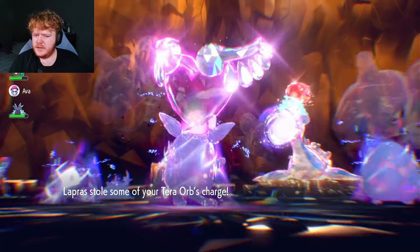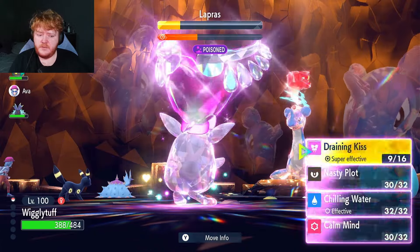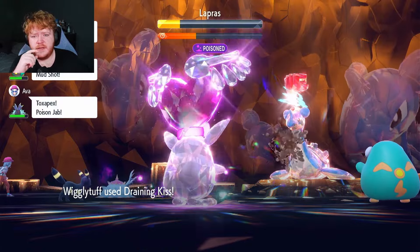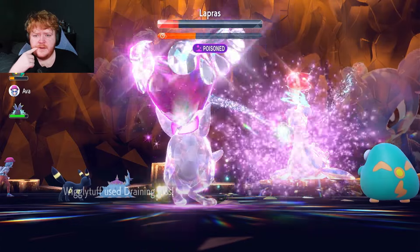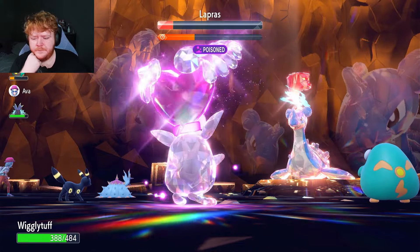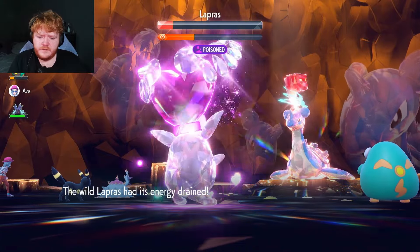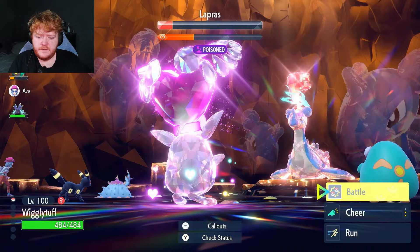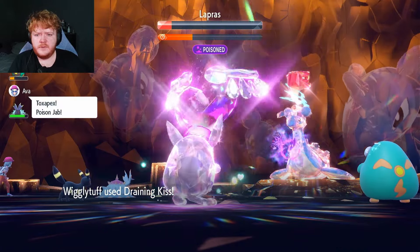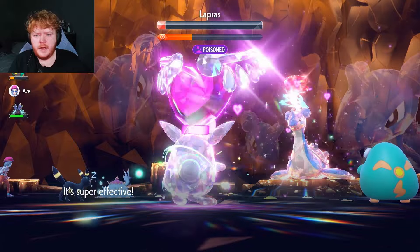He's probably just gonna keep using Hydro Pump, so I'm in no danger of getting stuck paralyzed. I'll just keep attacking. That's enough damage to end this raid — we'll just keep using that and get back to full health every single time. Still at 200 power — boom!